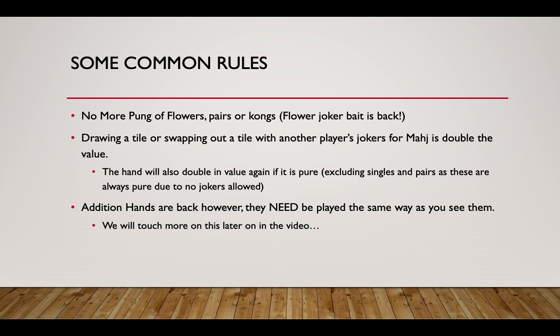Some common rules for the new card: there are no more three-flower puns anywhere on the card. Last year we had three-flower puns with two like numbers or two opposite numbers in a consecutive run. That's gone now — basically all we have are pairs or cons. Flower-joker bait is back because more hands on the card have four flowers, meaning a single flower lets you snag a joker from those hands.